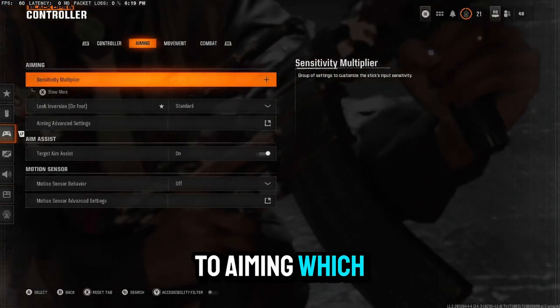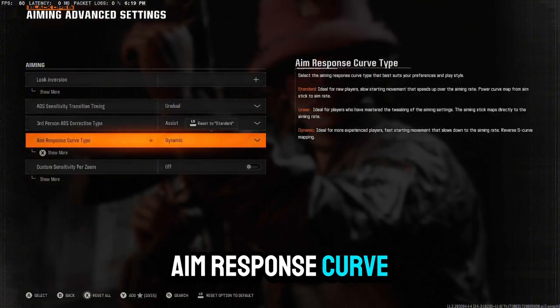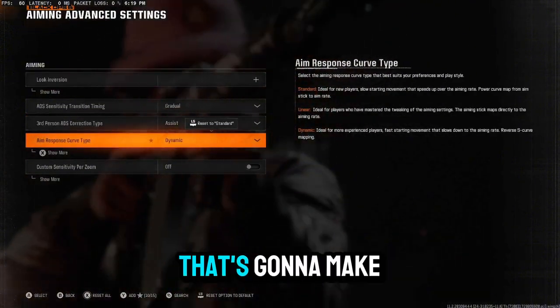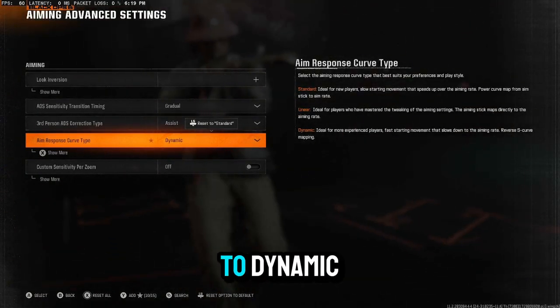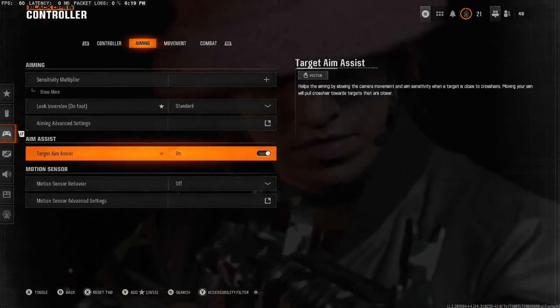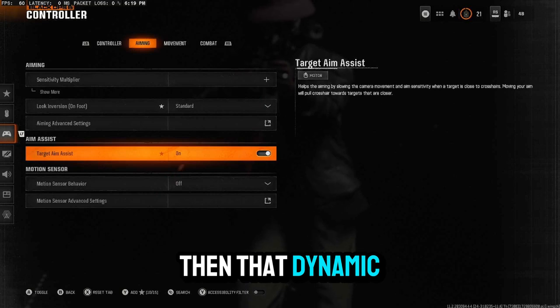Moving on to aiming. Go to advanced aiming settings. Make sure your aim response curve is set to dynamic — I promise you that's going to make your aim a lot better at those long-range gunfights. And make sure your aim assist is actually turned on first and foremost, because if your aim assist is not on, then that dynamic setting doesn't matter.